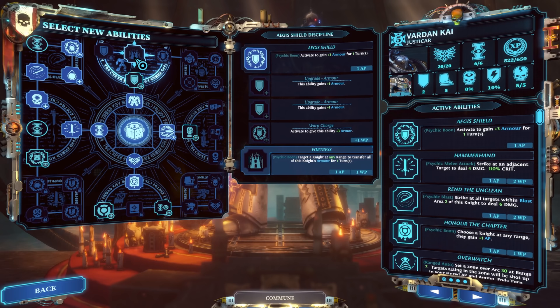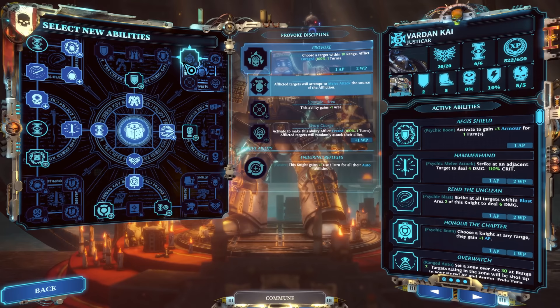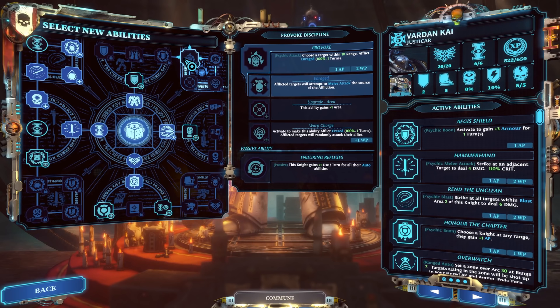You can also mitigate damage by using Provoke — choose a target within range 10 and afflict them with rage, so they'll attempt to melee attack the source of the affliction. You can upgrade it to also give them Crazed, meaning they'll have a chance to attack themselves. This can pull a lot of enemies in toward you while also reducing their effectiveness.